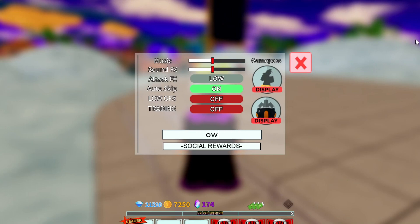Another code is 'owuch' — O-W-U-C-H. This one gives you 400 gems, so go ahead and get it.